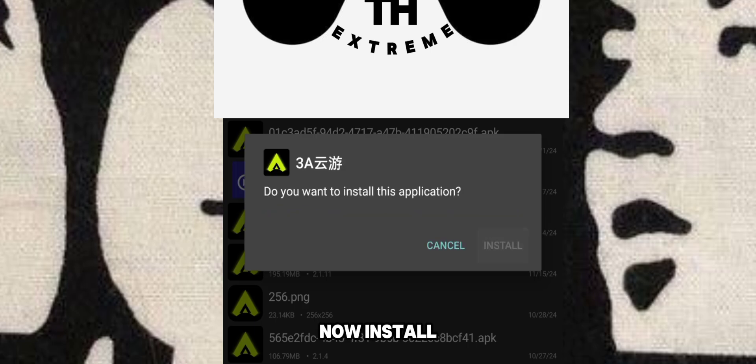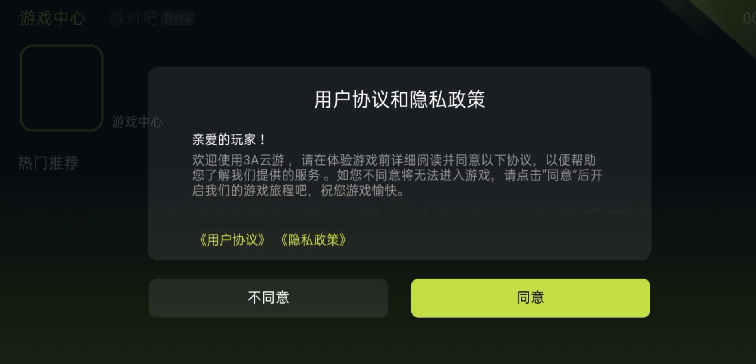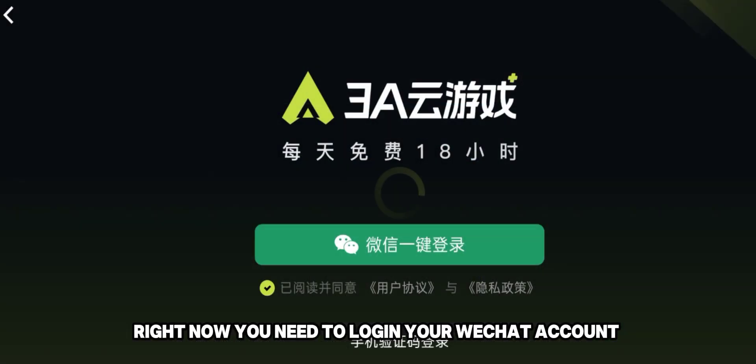Now install it. Open the app. Right now you need to log in to your WeChat account.